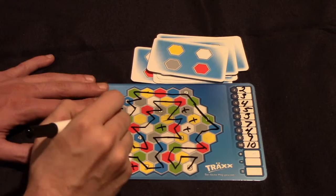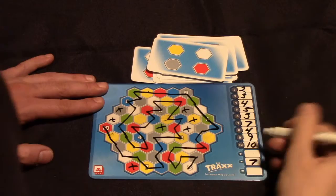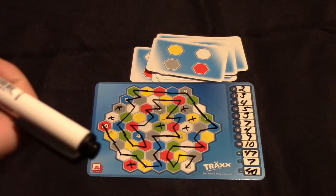Now I'll X off any spaces that I have not gone through and record those as negative points. One, two, three, four, five, six, seven — that's seven negative points. Then I add up my positive points: 19, 23, 33, 38, 42, 47. So 47 minus 7 is 40 points, and that would be my score.